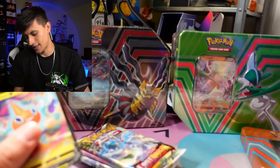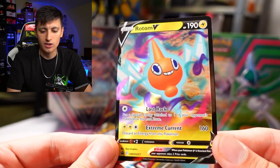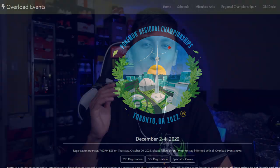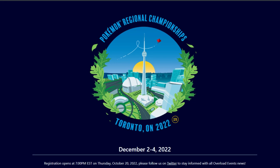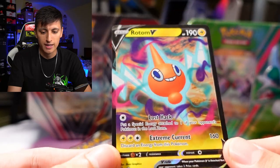Like any tin, there's also a code card that will give you the promo online. I actually don't need this one, so one of you guys can take that. Here's a look at the Rotom V promo card — it has the attacks Lost Hack and Extreme Current. Also, if you haven't registered for the Pokemon Regional Tournament in Toronto, it's December 2 to 4 — you can compete or get a spectator pass.